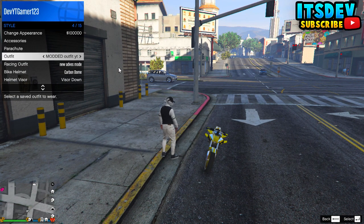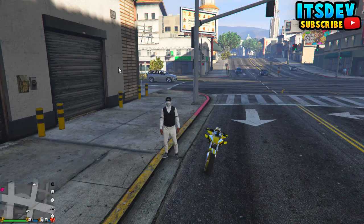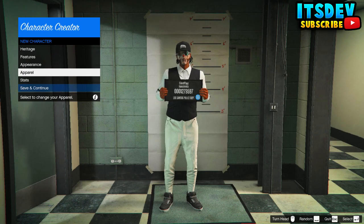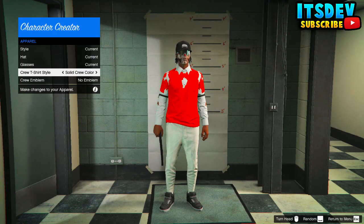Once you've done that, make your way up to change your appearance and go ahead and change your appearance. Once you're in the character editor, make your way down to apparel, then go all the way down to crew t-shirt and select your crew t-shirt. As you can see, you have this awesome modded outfit — just go ahead and back out, save.